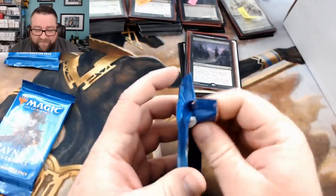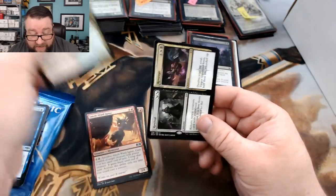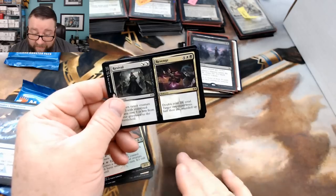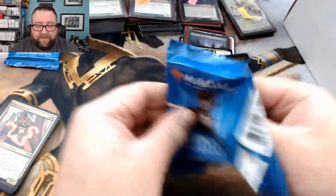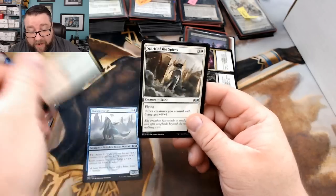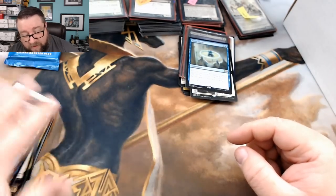Let's see what we got in a couple packs for you. We got a Hackerbat, Smelt Ward Angus, Clan Guildmage, and a Revival and Revenge. If you can fire this off — it's six mana so you're not doing early game — but the sooner the better. If you can do it while you're still above, like, 12 life, this is gross, absolutely gross. Let's see what we got in this other pack. We got a Skatewing Spy, Rhythm of the Wild, Spirit of the Spires, and Verity Circle. Well, that's what we got for you — thank you very much.